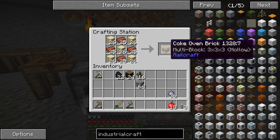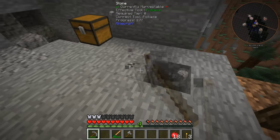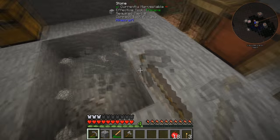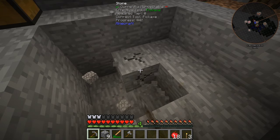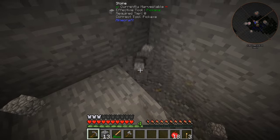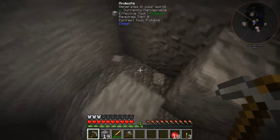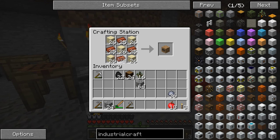We're four bricks away from getting the Coke oven, and I do want to get this guy set up. I think I'm going to put it just down in the floor so it's not in our way for right now. I do want to set up different rooms for different things in the mountain — like this one could maybe be our farm room. I want to have a completely separate farm room in the mountain, and a tree farm room, just a whole bunch of different rooms to accomplish all the things.